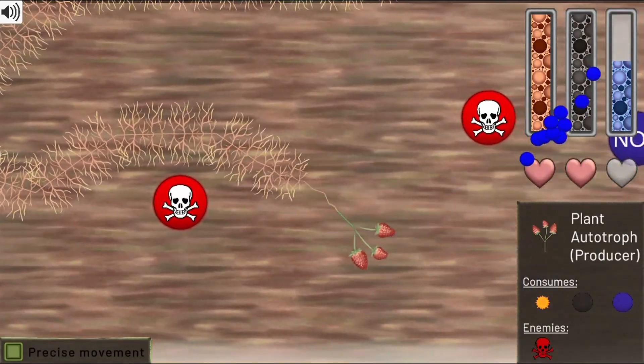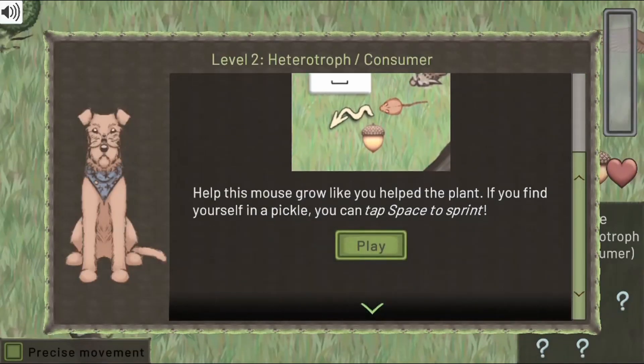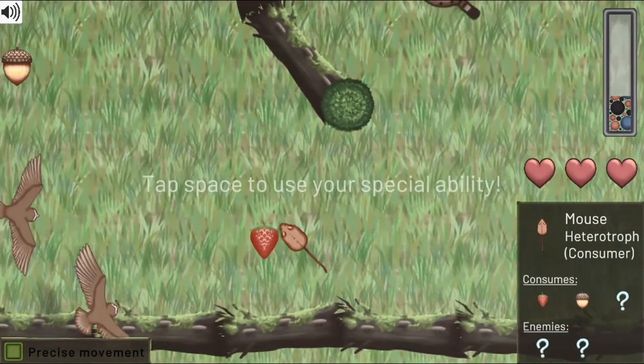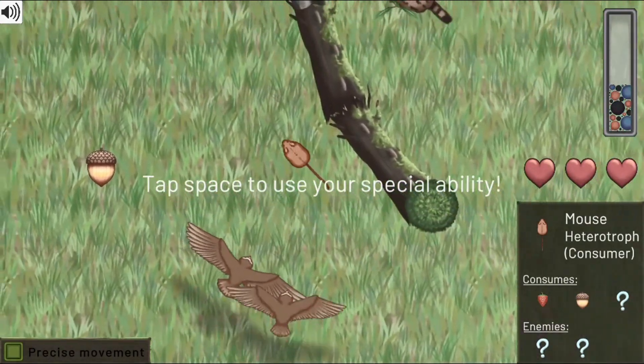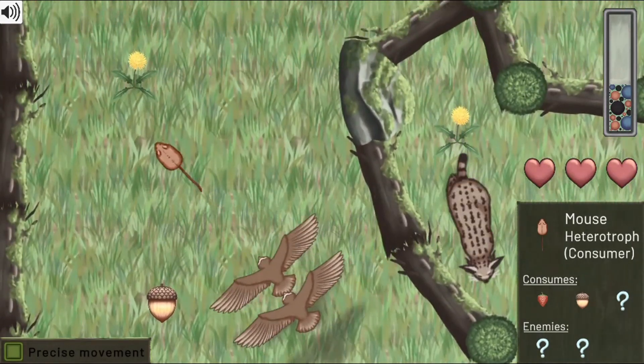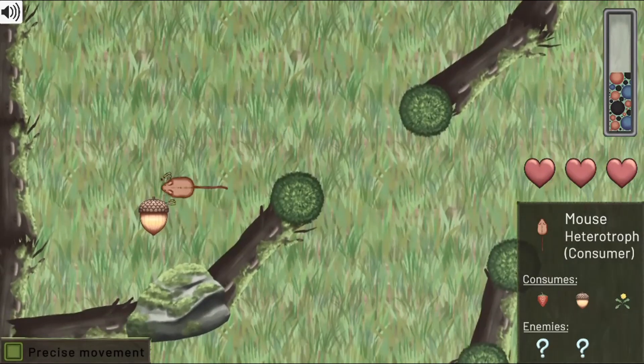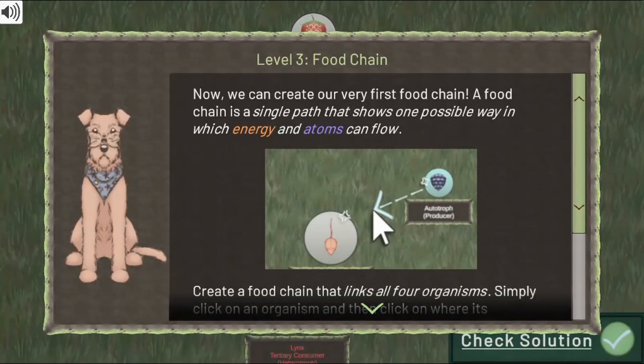You will join Dr. Wolf as they explore a forest and its inhabitants. Each of them takes a unique role in a food web. Experience the world through the eyes of five different organisms with unique, special abilities to find out more about food webs and how they work.